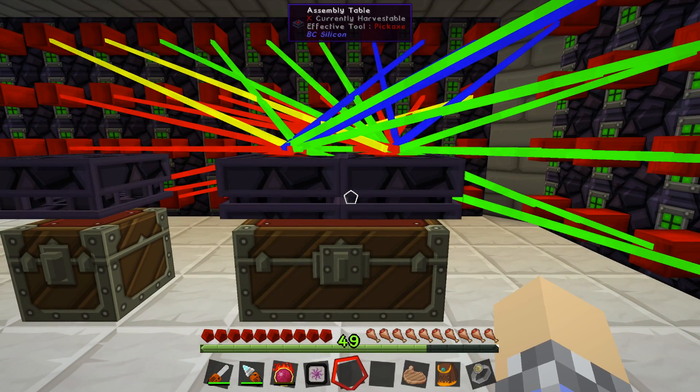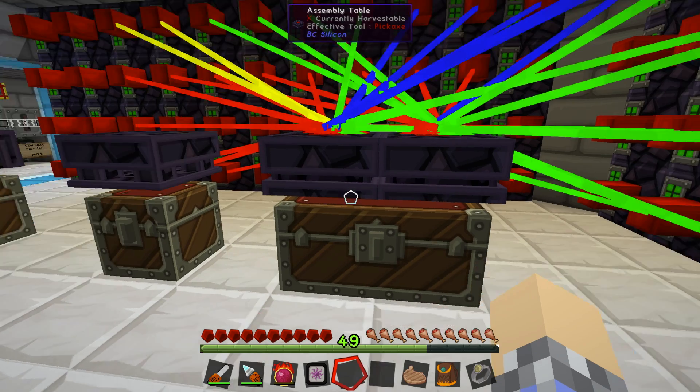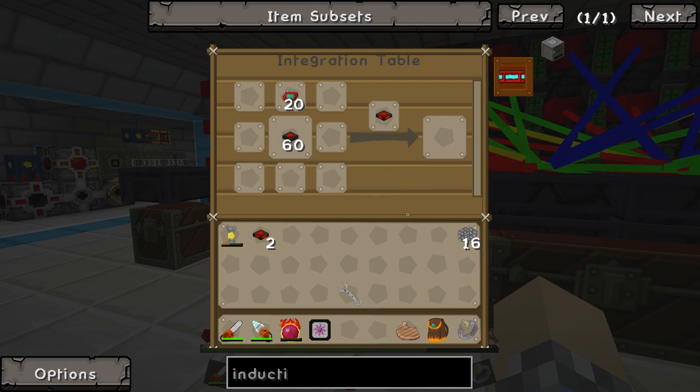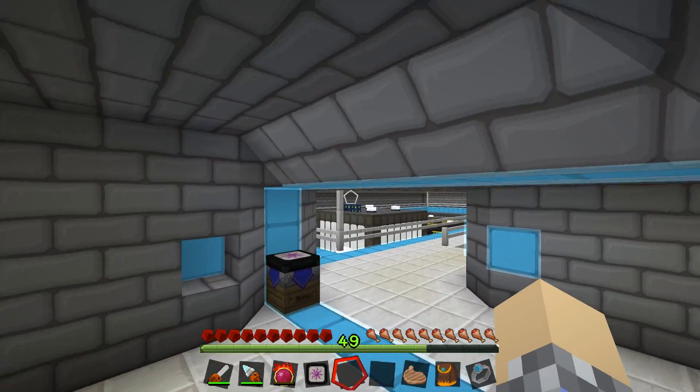Right now what we've got going on here is I built another assembly table. Over here I'm trying to create some basic gates and over here I'm trying to create some pulsating chipsets. It's going well so far - we're gonna need quite a few of these for the automation process that I'm dreaming up in my mind. Hopefully it'll work out well. Hopefully we don't run out of power.